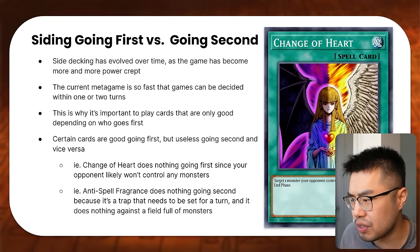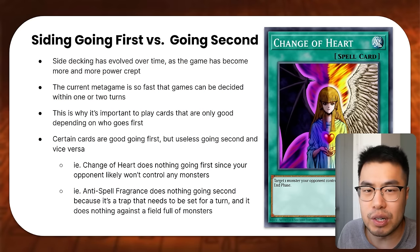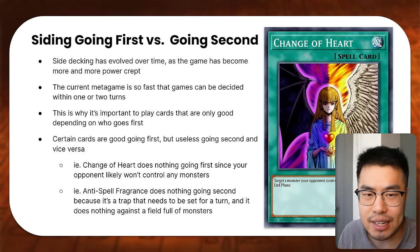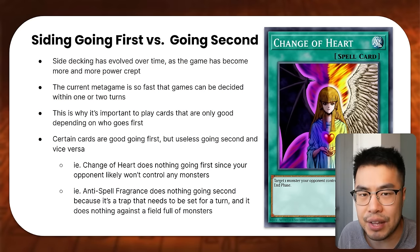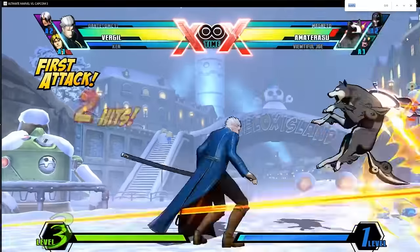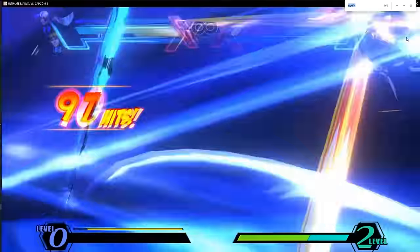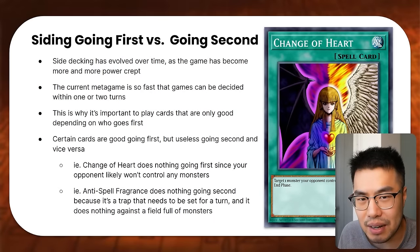But nowadays the modern Yu-Gi-Oh! metagame is so fast that games can basically be decided within one or two turns — which I know is kind of scary for newer players, but this is not necessarily a bad thing. There are so many interactions that happen through those turns; it's more about the number of interactions as opposed to the number of turns. If you guys play fighting games, it's a lot like Marvel vs. Capcom 3 as opposed to slower fighting games like Street Fighter or Tekken that require setup and back and forth.